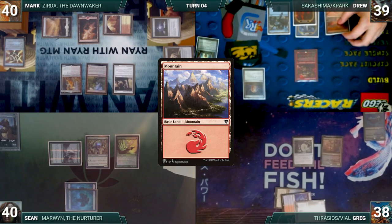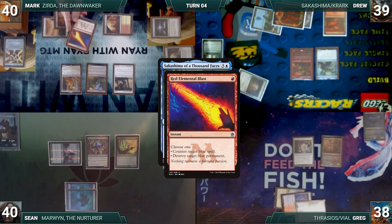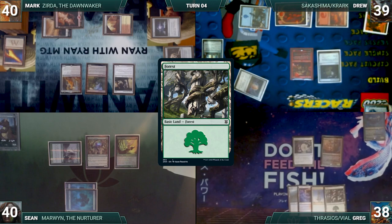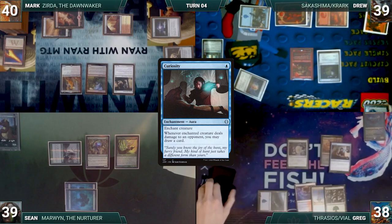Drew draws and plays a Mountain. He casts his other Commander, Sakashima of a Thousand Faces. In response, Mark casts Red Elemental Blast, countering Sakashima. Drew casts a Springleaf Drum and ends his turn. Greg draws and plays a Forest. He casts Curiosity targeting Vile Smasher. Vile Smasher triggers and deals one damage to Sean. Curiosity resolves and Greg passes.